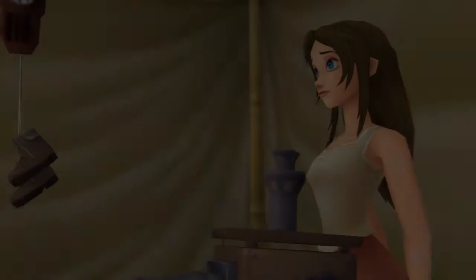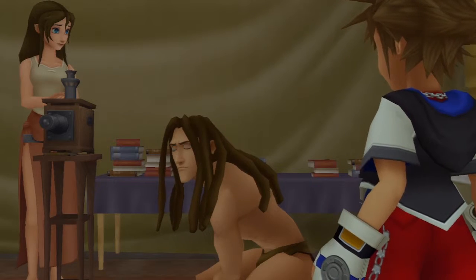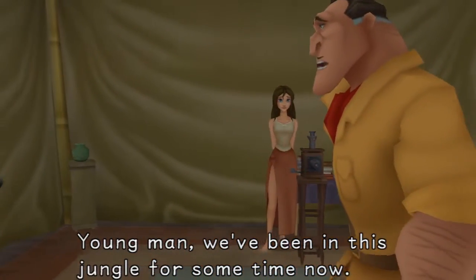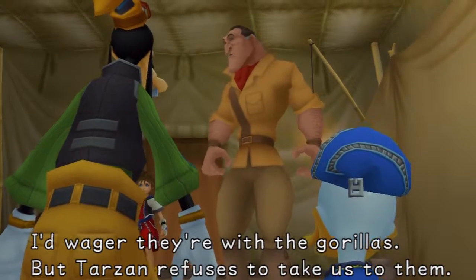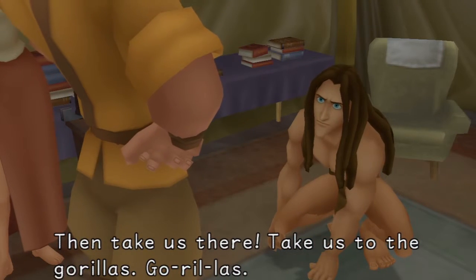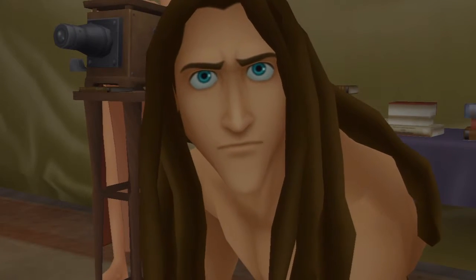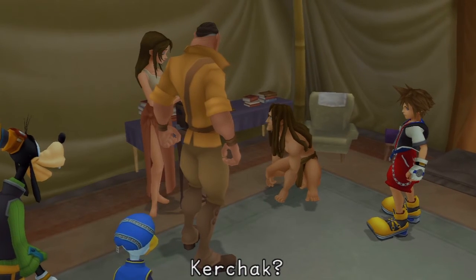Okay, are we going — cutscene! Where are my friends Riku and Kairi? That leaves just one place. 'Young man, we've been in this jungle for some time now, but we have yet to encounter these friends of yours. I'd wager they were with the gorillas, but Tarzan refuses to take us.' Really, Mr. Clayton? Tarzan wouldn't hide. Then take us there — take us to the gorillas! Tarzan, are you sure? Tarzan: go see Kerchak. Kerchak — he must be the leader.